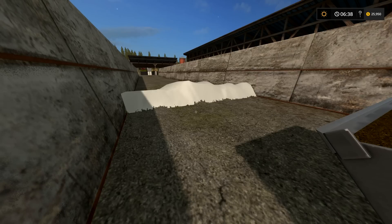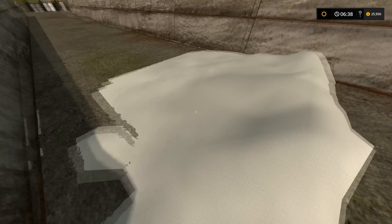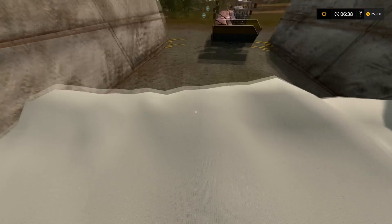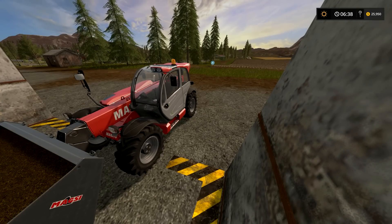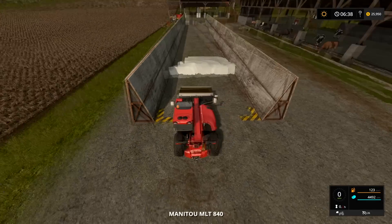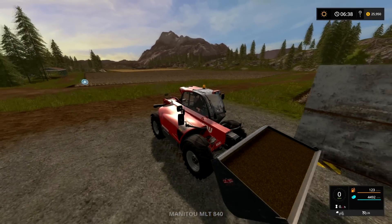Hello everyone and welcome to a quick Farming Sim 17 tip. Today we're going to look at what you can do if you can't blanket your silo — if it gets stuck like this. This is from commenter Solid Adam, so I want to thank him for telling me this tip. What you can do is just fill up a bucket with silage from somewhere else.